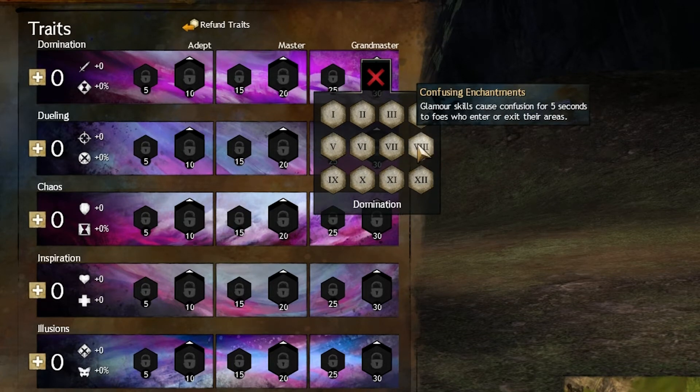Confusion Enchantments — this skill is actually really good in a confusion build. I've used it in World vs. World where whenever I put down a Glamour skill it blinds a target and applies confusion whenever targets are blinded. It actually stacks confusion very well.